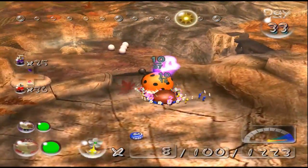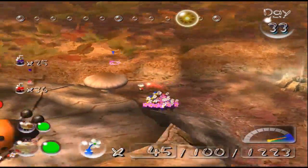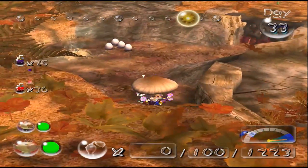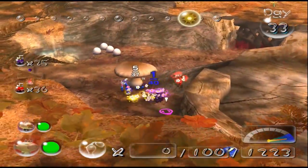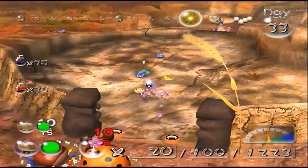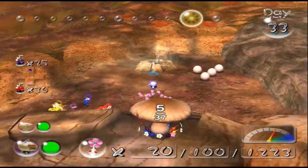Sure enough, there it is. All right, here it comes — this is what we've been waiting for. Pick that up, carry it back. And while you do, let's send Omar back as well. And then let's discover — oh boy — the Dream Den.